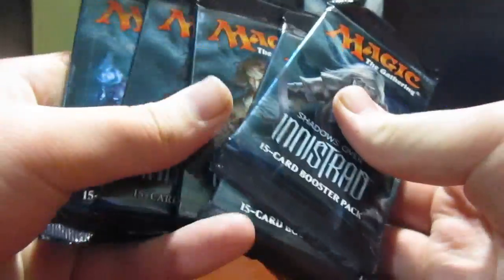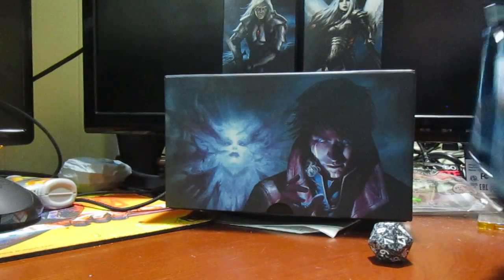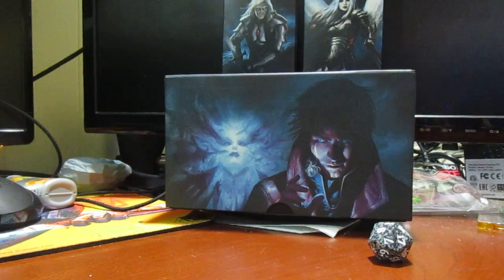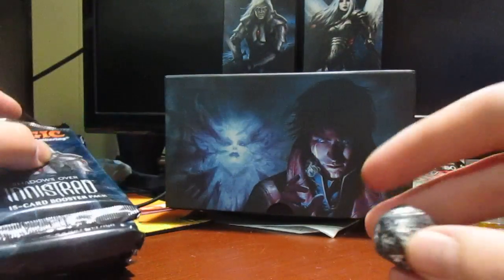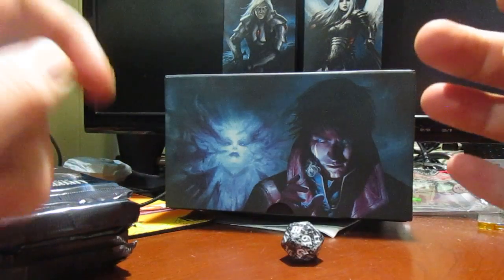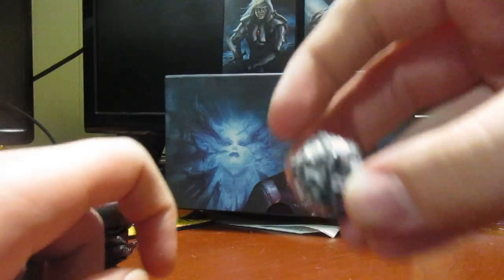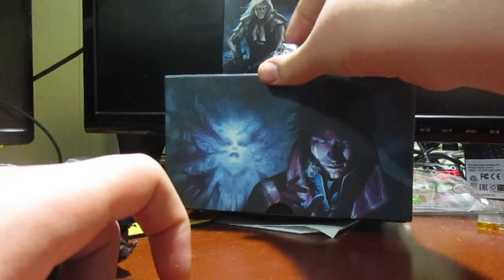I'd rather have a bunch of these sealed land packs lying around than a bunch of just loose lands. Our little anti-theft strip — I thought this came with ten checklist cards. What happened to them? Did I miss them somewhere? Doesn't really matter. Here is our spin-down, pretty cool. We rolled a nine. Now let's open the packs.